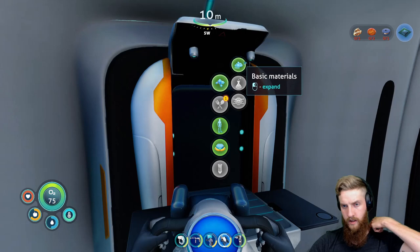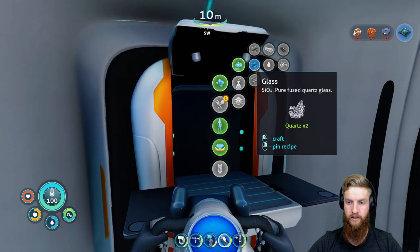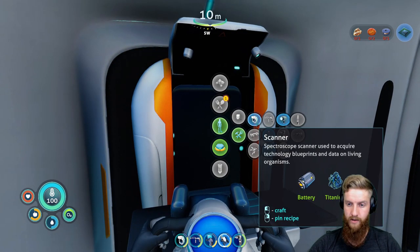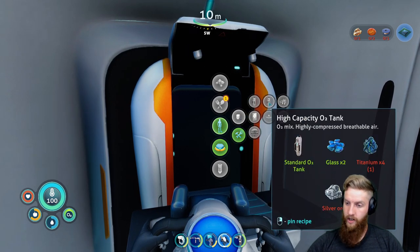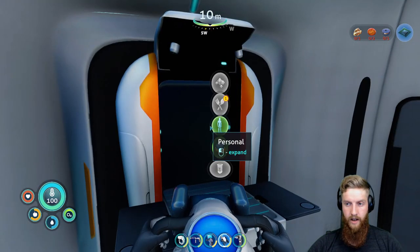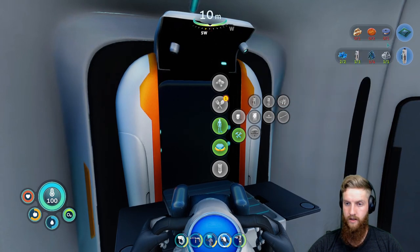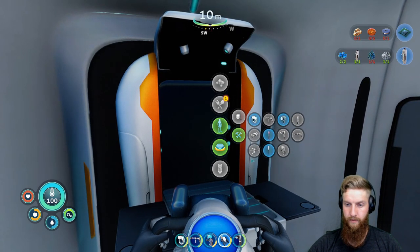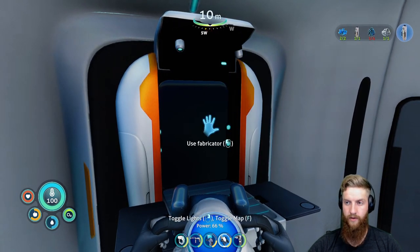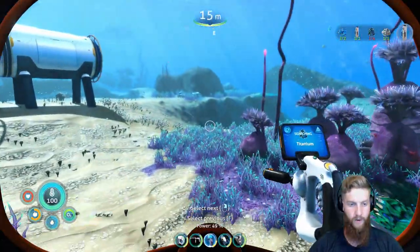We need glass. We're going to need more than one for something at some point, so why not? Two glass, one silver - we've got silver in here. And so... let's get rid of the computer chip, I don't really care to build that anymore. There we go - we need three titanium. Well, that should be easy peasy. Watch - now that we need it, we won't be able to find it.